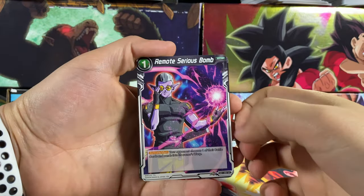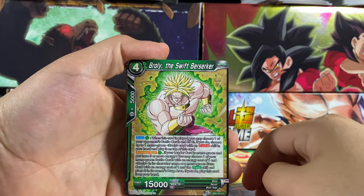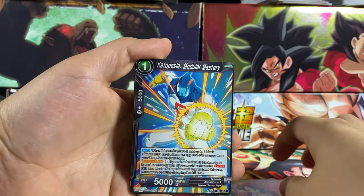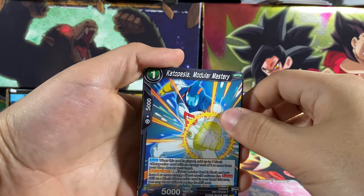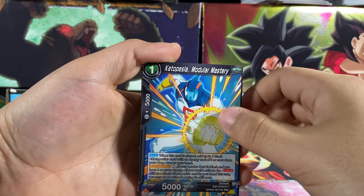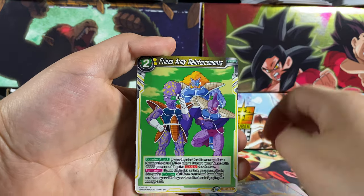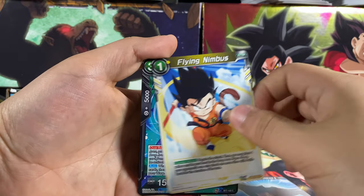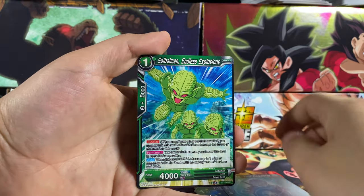Next pack we have Broly, Vegeta, Android 17, Launch, Cattlepesta — I'm gonna call you Pepsi. We got Pepsi, Frieza's Army, Friendship, Flying Nimbus, Trunks, Saibaiman.